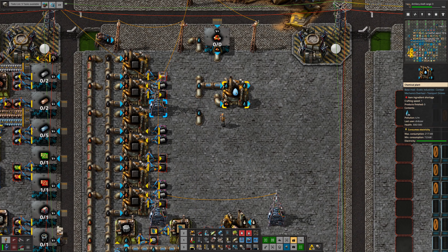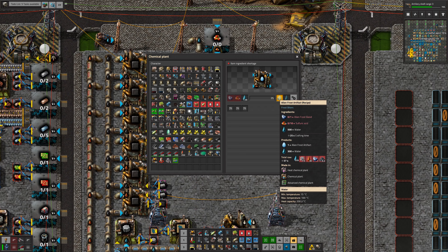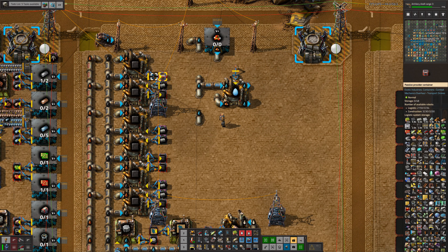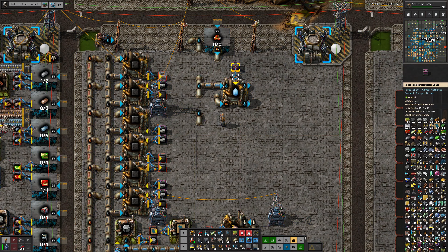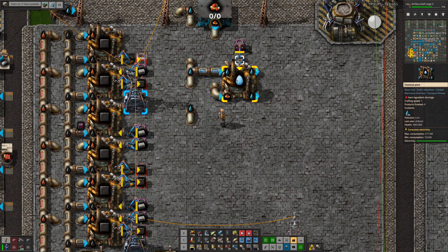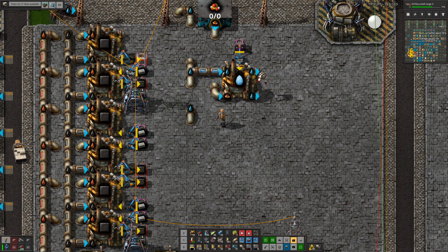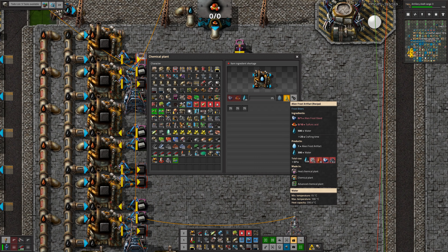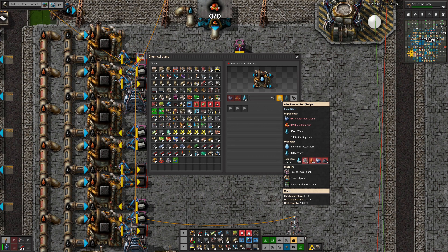I'm just setting up an Alien Frost Artifact build, because we had one before, but that was set up in the middle of some other build — I can't even remember what. This produces water and Alien Frost Artifact.